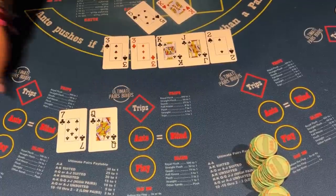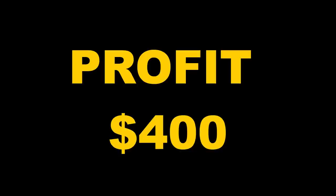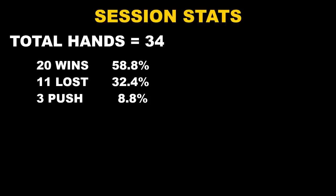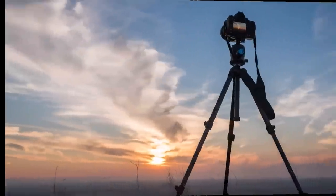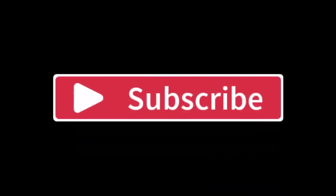We're going to end the session here. We are cashing out $1,400 — a profit of $400. Let's go over the session stats: I played a total of 34 hands. I won 20, lost 11, and pushed three times. I got five trips and one pocket pair bonus. I 4x'd 14 times and won 10 out of 14. I promise that next time I go to the casino, I'll have a better tripod so we can capture all the action. You see that subscribe button — you know what to do. Thank you.